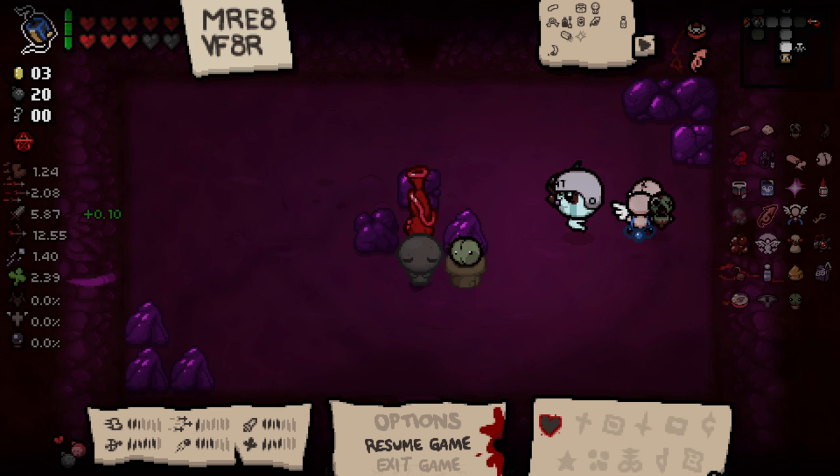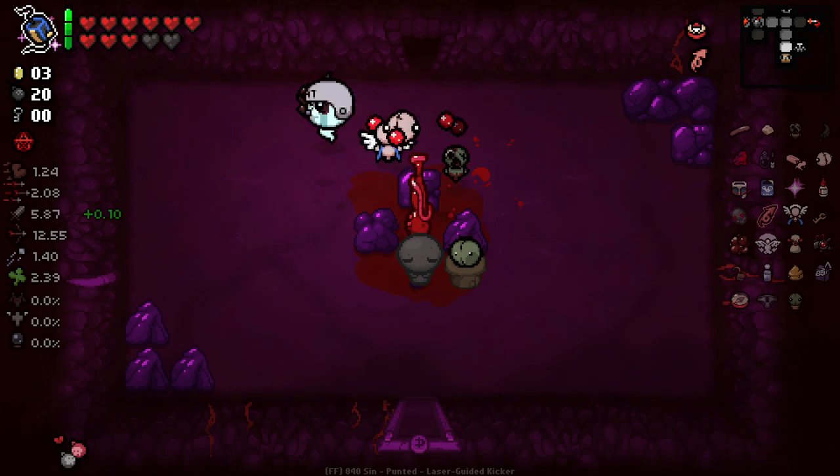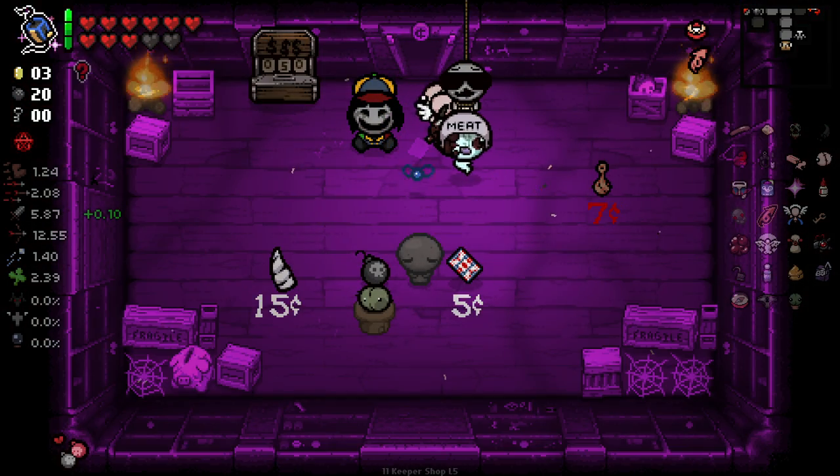Is it called Greedier mode? Because I've got Greed mode but I don't have Greedier. Greedier mode is unlocked by depositing 500 coins in the Greed Machine. Ugh — fuck, that sounds brutal. Anyways, we can do a bunch of Greed mode as it comes. Yeah, I think that was pretty good — we can put some more pennies in.